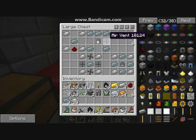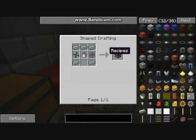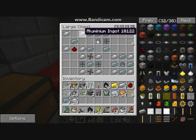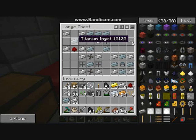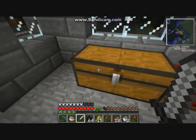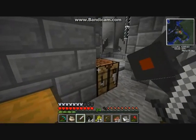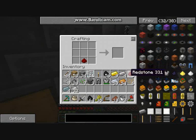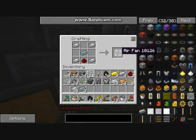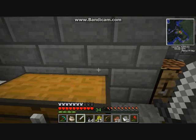I'll explain that in a bit, but I'll explain how to make the collector first. To make the collector, it needs an air fan. An air fan is aluminium, aluminium, aluminium, aluminium, aluminium, titanium, and then redstone. I'll show you how to make it. Aluminium, aluminium, aluminium, aluminium, aluminium, and then titanium. Get your air fan.